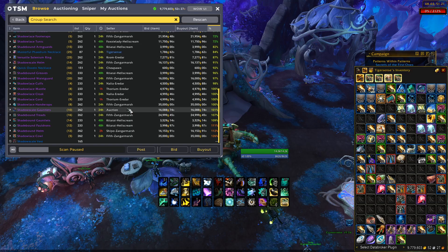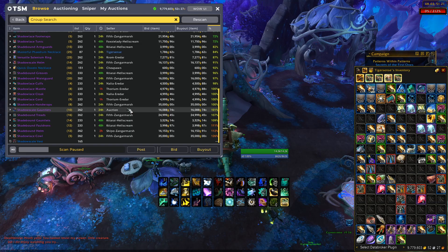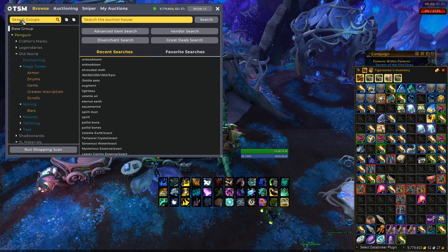What sniping is, is basically a list of items that — because of the new auction house — you will be able to constantly scan, just in case somebody posts a super cheap item. Because the scan is consistently checking, it will show up on your screen, and as long as you're the first one, you can quickly purchase it. For example, if you did a shopping scan of legendaries and somebody accidentally posts a rank 7 for one gold instead of 100,000 gold right after the scan finishes, you will not see that. However, if you're running a sniper scan of your legendary group and that item is posted, the sniper automatically rechecks, sees it, and you're able to buy it — if no one beats you to it.